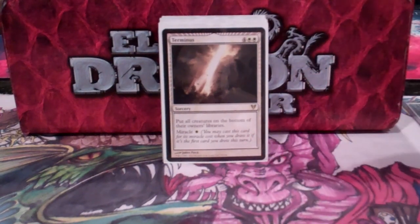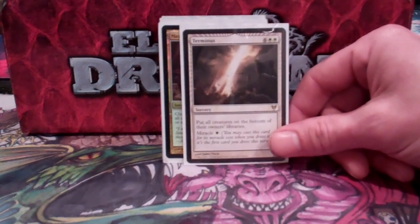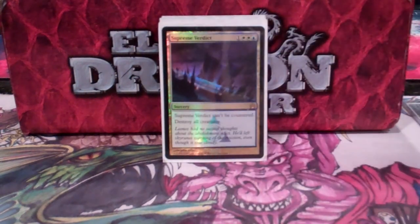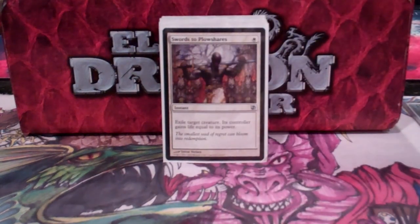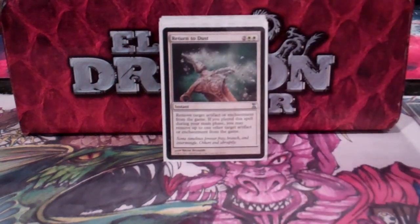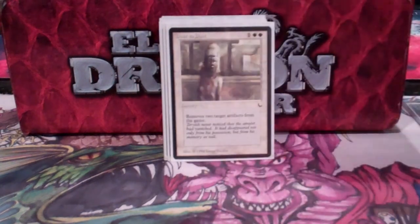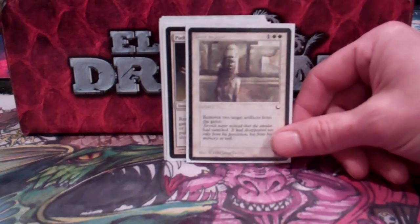Next I move on to Board Wipes. I used to run a lot more than I do now, but I've cut it down to the important ones. Terminus is really nice because, again, you can Mystical Tutor, put it on top, and Miracle it. Merciless Eviction mostly hits Planeswalkers — I don't think I've hit creatures with it once, but I can if I need to. Verdict can't be countered, and that's why it makes the cut over Wrath and Damnation. For Spot Removal: Swords to Plowshares for generals or any creatures. Return to Dust is a must in any white deck — the ability to get two artifacts or enchantments removed from the game is amazing. Dust to Dust — a lot of people run artifact ramp, and a three-drop that can permanently remove two of them is very nice. Path goes with Swords.